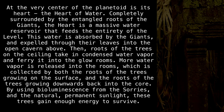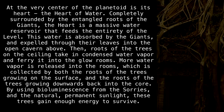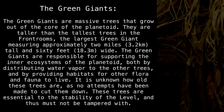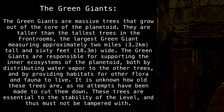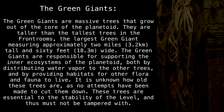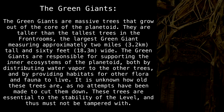By using bioluminescence from the Saris and the natural, permanent sunlight, these trees gain enough energy to survive. The green giants are massive trees that grow out of the core of the planetoid. They are taller than the tallest trees in the front rooms, the largest green giant measuring approximately 2 miles (3.2 kilometers) tall and 60 feet (18.3 meters) wide. The green giants are responsible for supporting the inner ecosystems of the planetoid, both by distributing water vapor to the other trees and by providing habitats for other flora and fauna to live in. It is unknown how old these trees are, as no attempts have been made to cut them down.